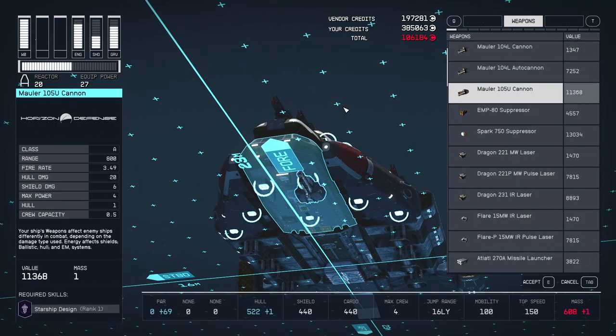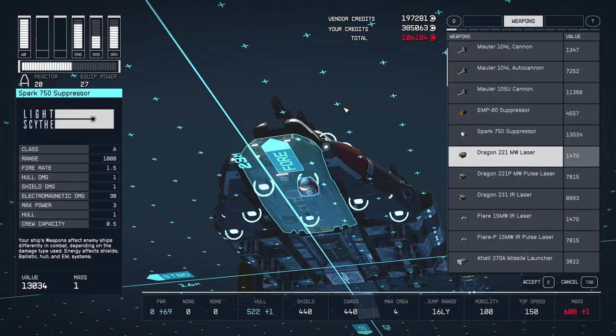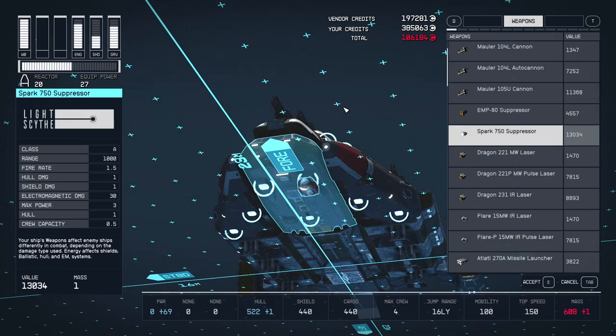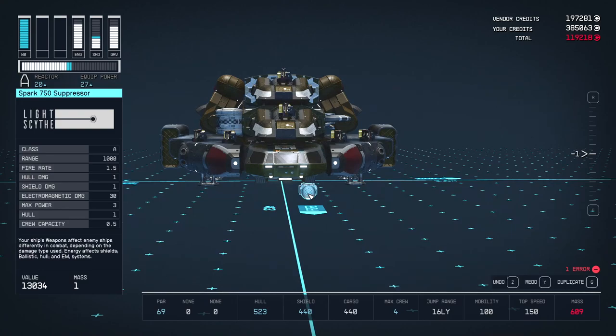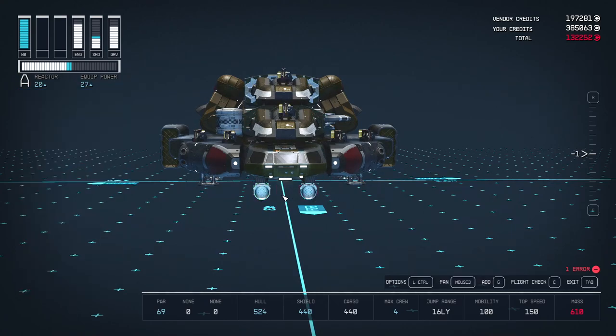A small glitch on the side cowlings is that you can put EM weapons on the bottom — they clip into the ground but the game still permits it. You can put up to 4 on the bottom slots, which will allow you to disable enemy ships and capture them if you want.